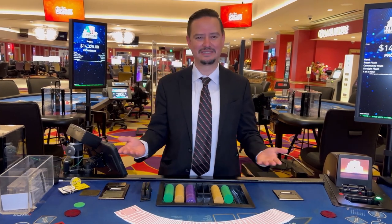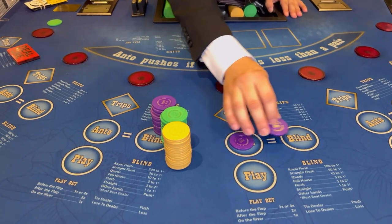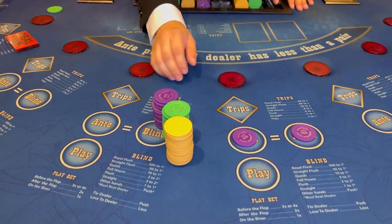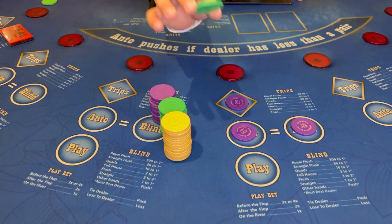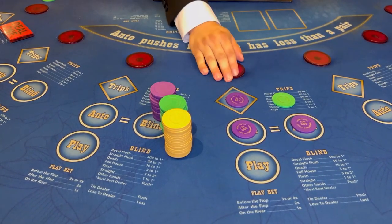In order to better understand the game, I think we should play ahead. We must first place our mandatory wagers, which are the ante and the blind, and they must equal one another. For a little bit of fun, we're going to place a wager on the trip bonus as well. Now, for every hand we must pay a one dollar collection fee for every card club in California.